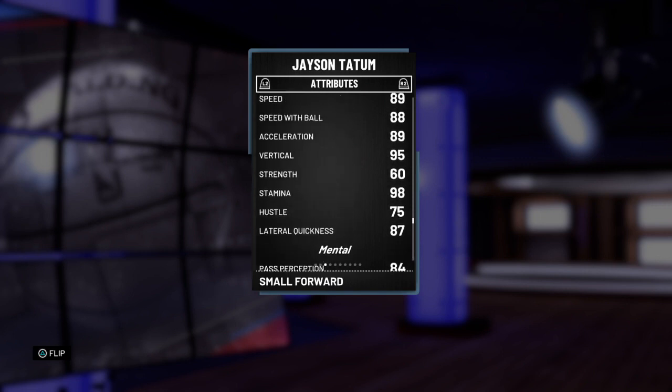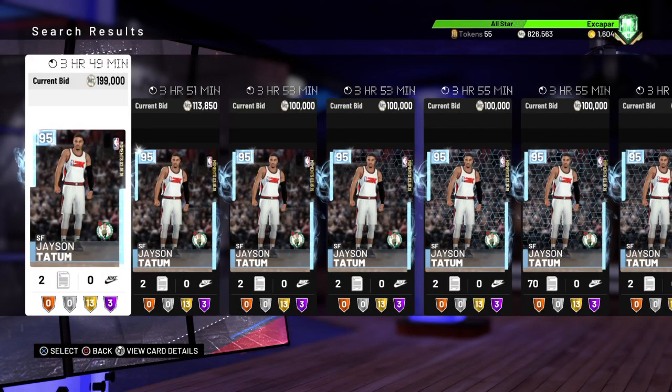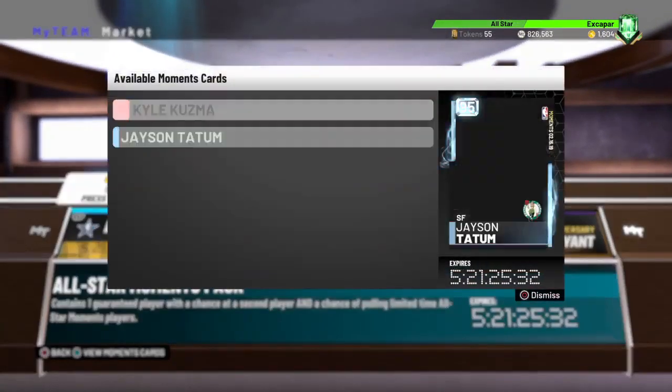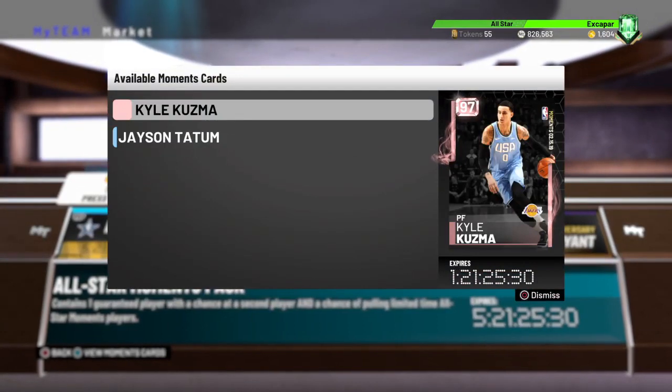He's definitely better than the lone sapphire that we have of him, so for sure go and pick up this Jason Tatum if you can — he is a beast. I know a lot of people are going to be pulling packs tonight to try to get these, but he is going to be in these All-Star packs right here as you can see, along with Kuzma.